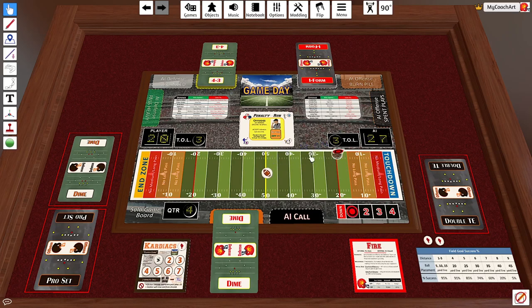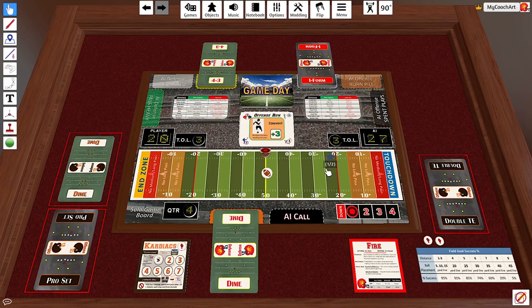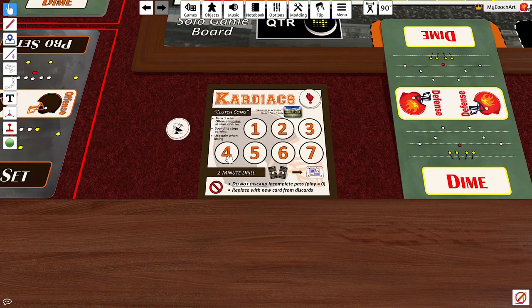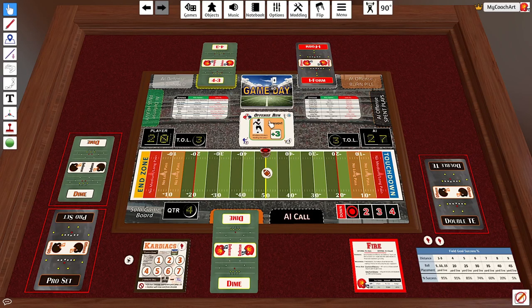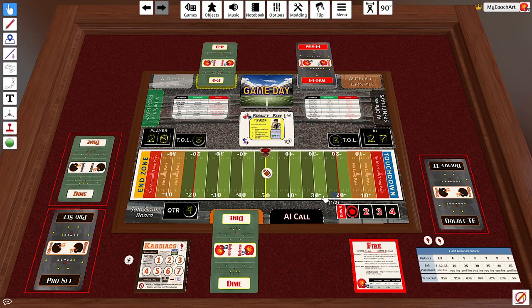They look at the card and it is a three — under normal circumstances that would end the game. But the Cardiacs have one more clutch coin, so they spend their last one and hope for the best. They come out with a six. The game ends there; the Fire will simply kneel it out from the 50, and the Cardiacs lose 27-20.